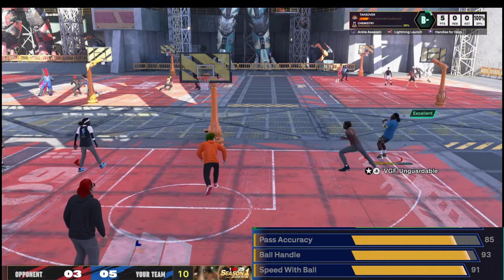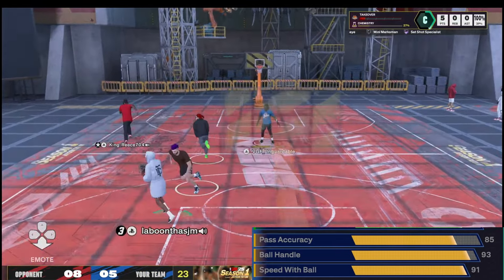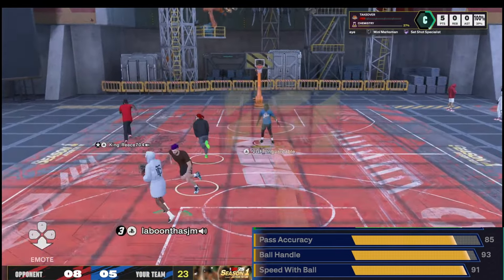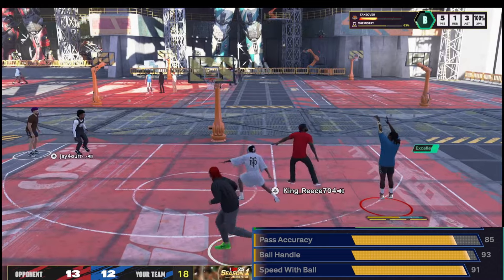For shooting we got a 93 midrange for Hall of Fame set size specialist, 83 three-pointer, and 88 free throw. The 93 midrange gives you gold shooting badges outside of mini marksman, limitless range, and Hall of Fame set size specialist. The 83 three-ball gives bronze limitless range, and mini marksman stays at silver — but it works pretty well.